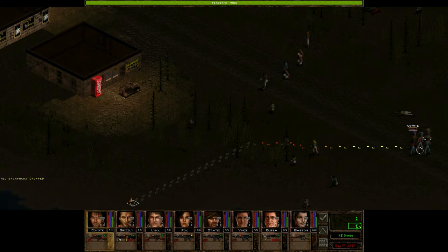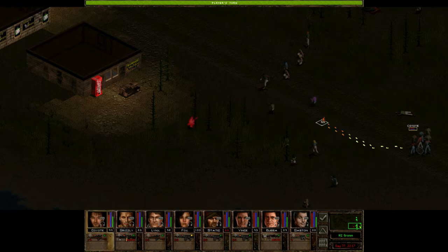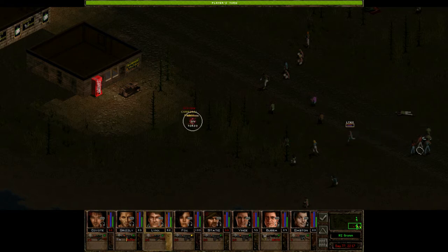That will drop all packs. Make sure everybody's got night vision goggles on — indeed they do. Static actually sees this guy but has a terrible chance to hit him. We'll move up to about here so we still have plenty of AP to do some crouching. Running Lynx — I wonder if I could get him to still take a shot. 52 — barely. Not a very well aimed shot; that was definitely a waste of ammunition. Oh well, you live, you learn.